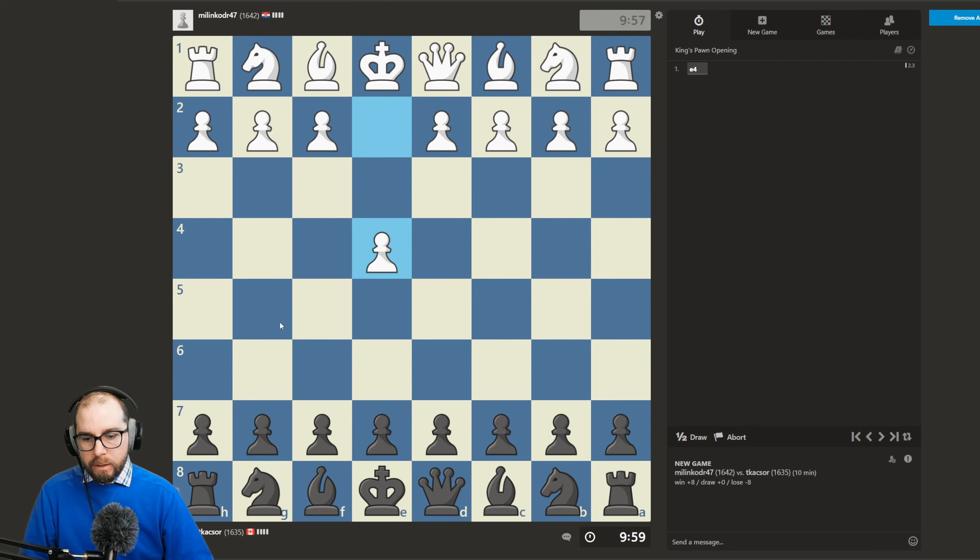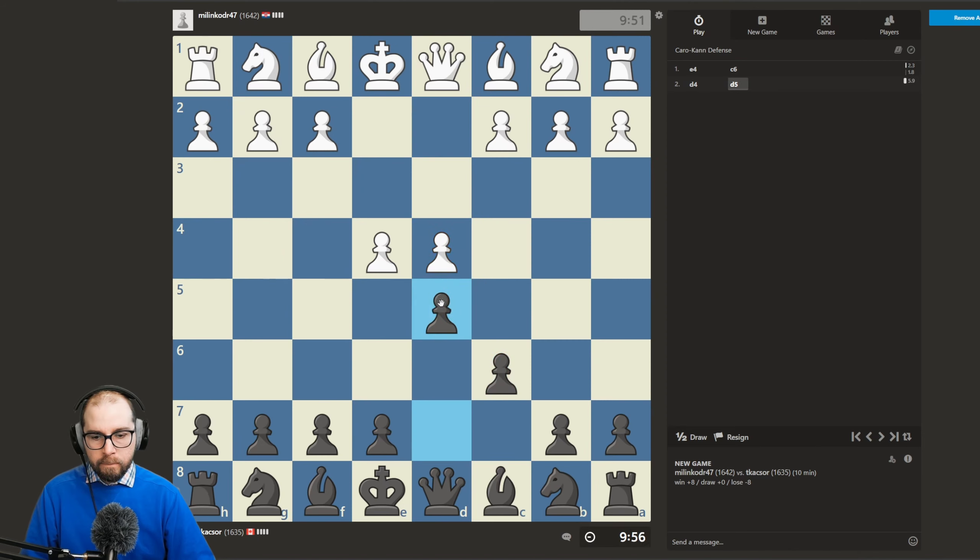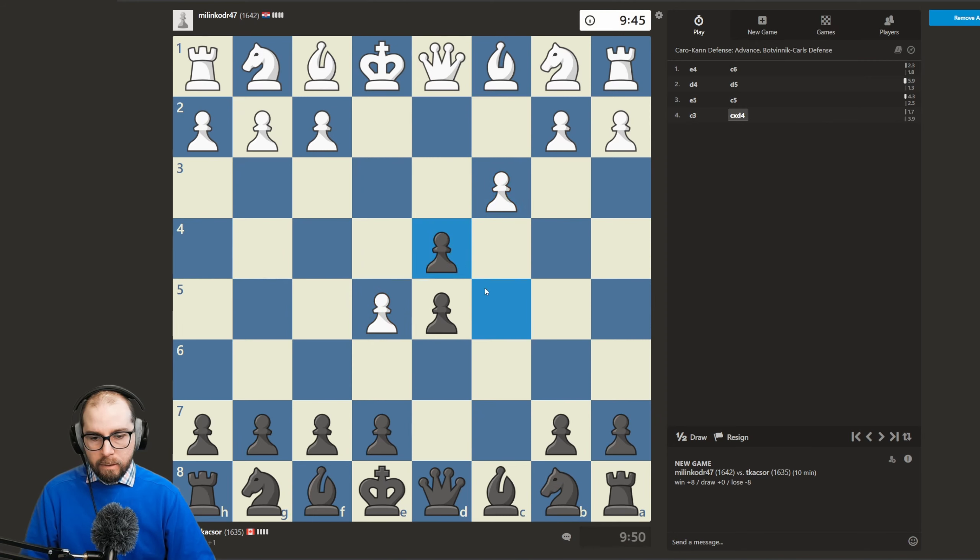Opponent is 1642 from Croatia, opening up with e4. We'll see — maybe the advanced variation if they play e5. Yeah, so we're just going to go ahead and push that. We'll take. Let's bring the bishop out here.